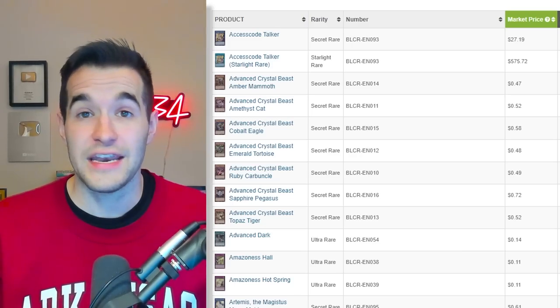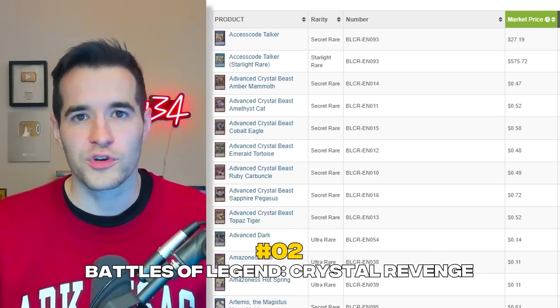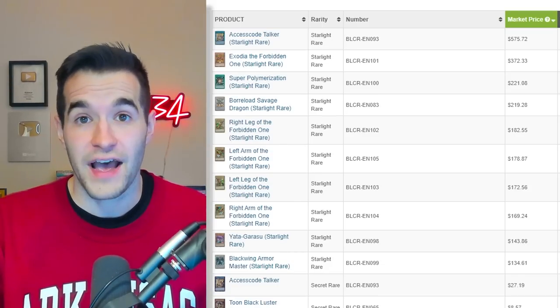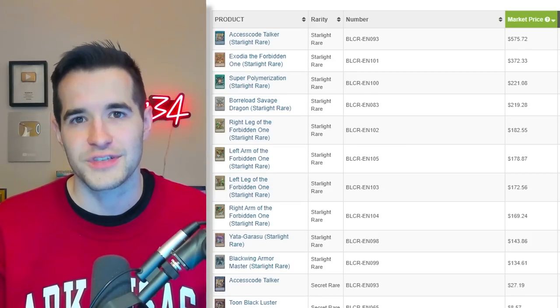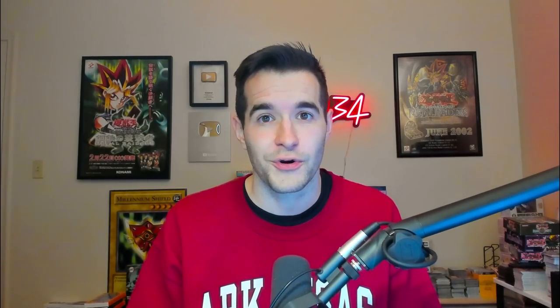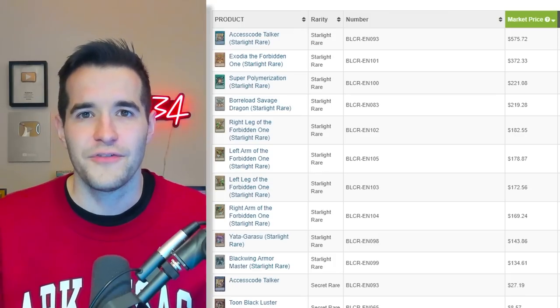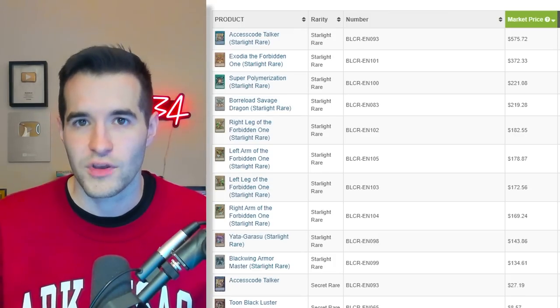Number 2 — we have Battles of Legend: Crystal Revenge, the newest set to date. I really like this set for numerous reasons, but there are a few drawbacks that kept it from being number one. This set has the best lineup of collectible Starlights ever — absolutely loaded. There are nine Starlights, the first time ever having more than five. They also increased the pull rates. In US cases, you're opening 1.1 cases to get one Starlight — it used to be 2.1. So it's a whole case easier to pull a Starlight, which is amazing. Sorry, Euro guys — it was about 1.5 cases for you, which is much harder and very annoying. If you have to open that many more packs to get a Starlight, it feels like you're paying more to get less. I hope they correct that. I also don't like how they're splitting up the secret and ultra rarities.